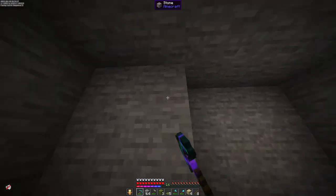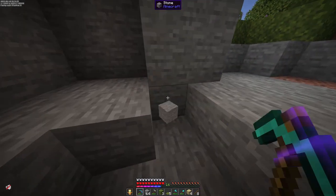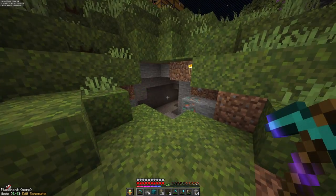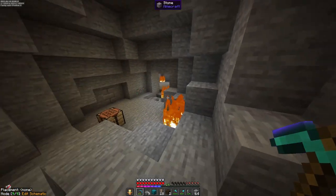Let's get to building. I don't really have a set plan or design — I normally like to build with everything already pre-designed in Creative, but I'm just going to kind of have at it and see what I can come up with. We're making progress; it's starting to look like the very rough outlines of a cave.